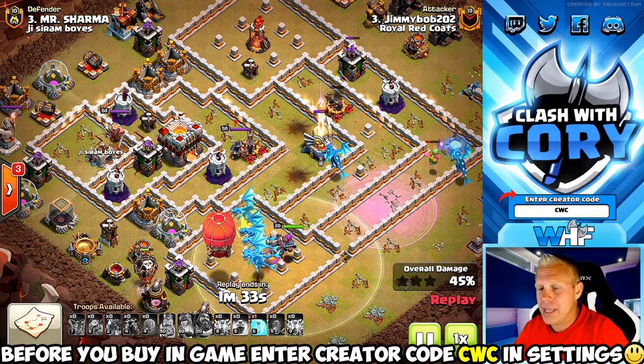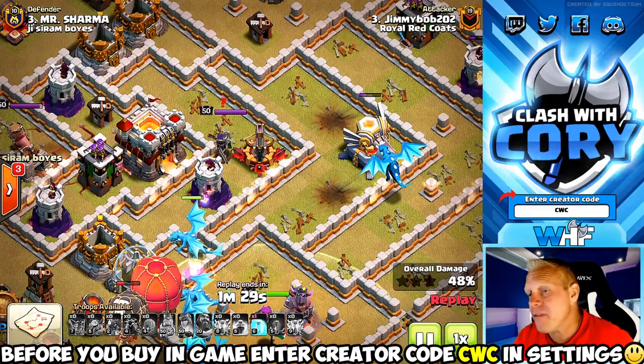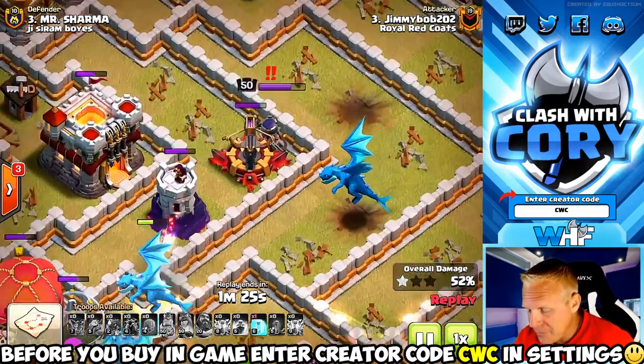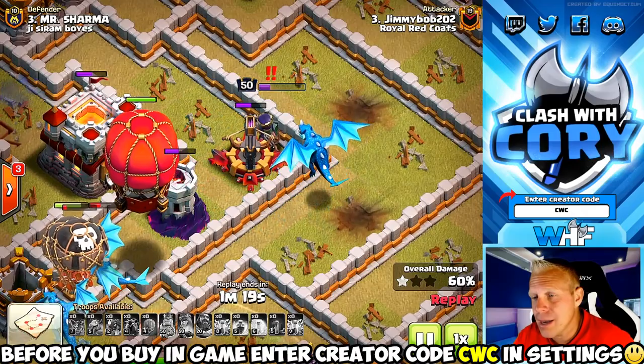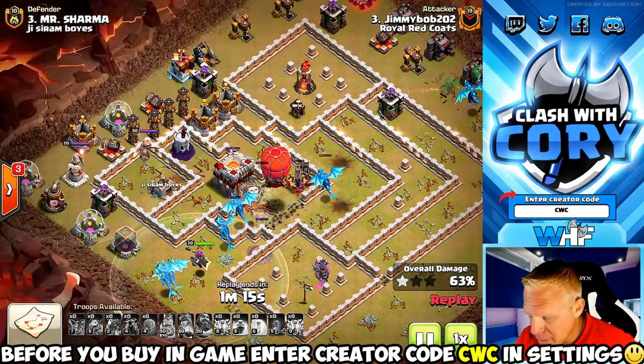He's got one freeze spell left and a single electro dragon facing off with that queen. It gets a first chain hit on her, but after that he's gonna have to freeze her — she can cut through that e-dragon pretty quick. The freeze puts her on ice, allows him to get off another chain hit, and one more should get the kill. There we go.